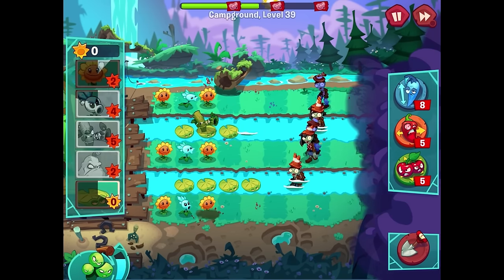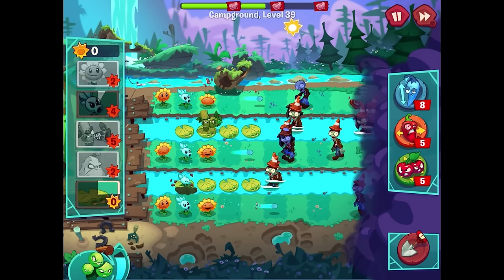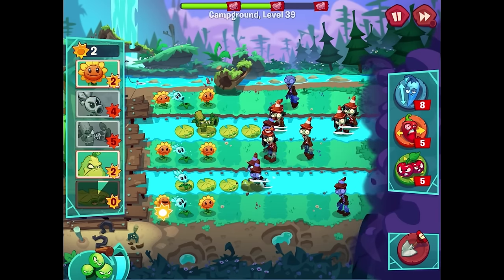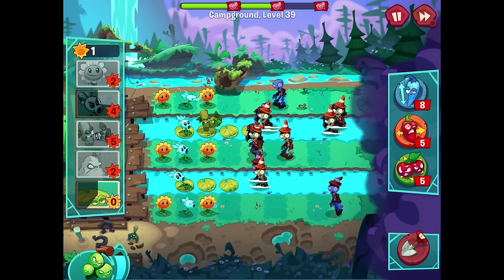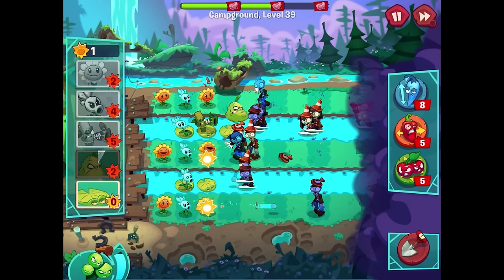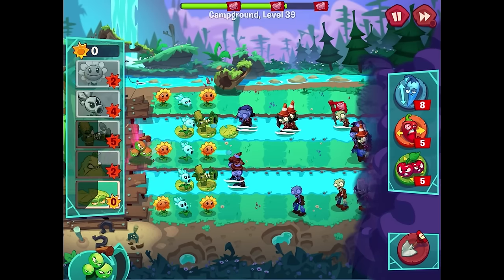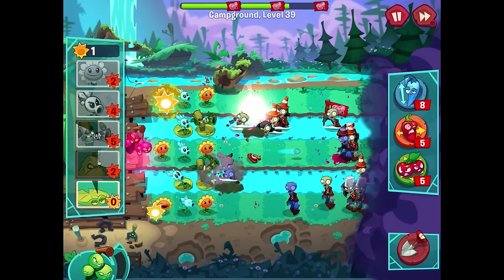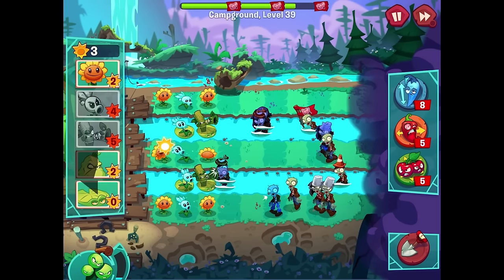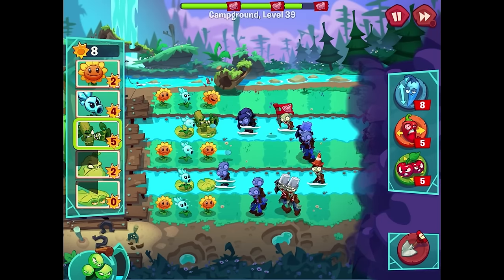I think a snow pea on each of the ground lanes feels pretty good, and then a sunflower seems like a good idea. Working on more snow peas might be our next best bet. I have the squash ready for another group of zombies - another snow pea there couldn't hurt. I need to get more sunflowers out soon. We'll squash this group of them and get more lily pads to slow these guys down. We need a bamboo shoot there. This time we actually lasted more towards the Grapes of Wrath.